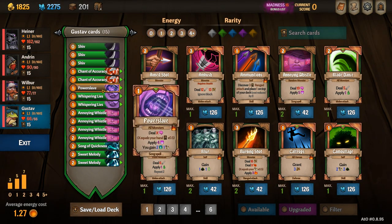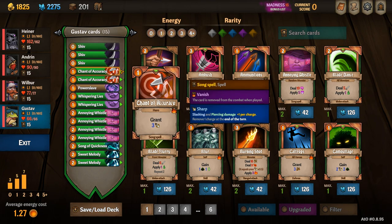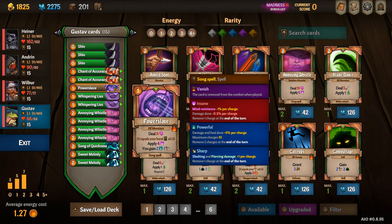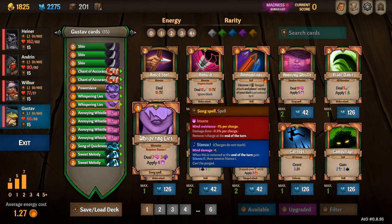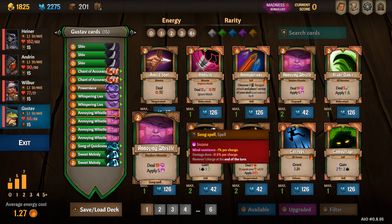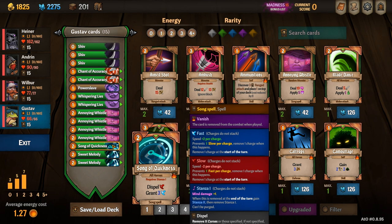Gustav's starting deck includes three shivs, two chants of accuracy, his unique card Power Slave, two whispering lies, as well as a handful of annoying whistles, a song of quickness, and two sweet melodies.